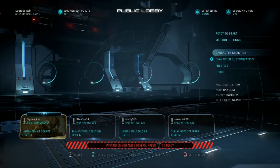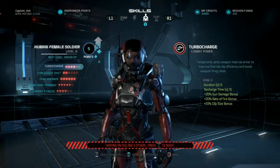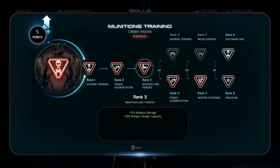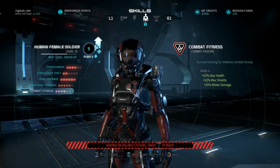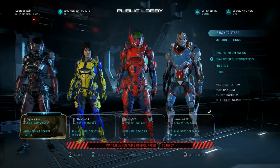Pretty decent using the Revenant with four points in turbo charge for recharge speed, frag grenades maxed out with damage, power cell, and armor damage, plus munitions training. Once I level up again I'll put a point into sustained fire — the more you shoot something the more damage it takes, definitely good for the Revenant. And combat fitness for the extra health — always handy. Hope you guys enjoyed that and I'll see you next time, bye.